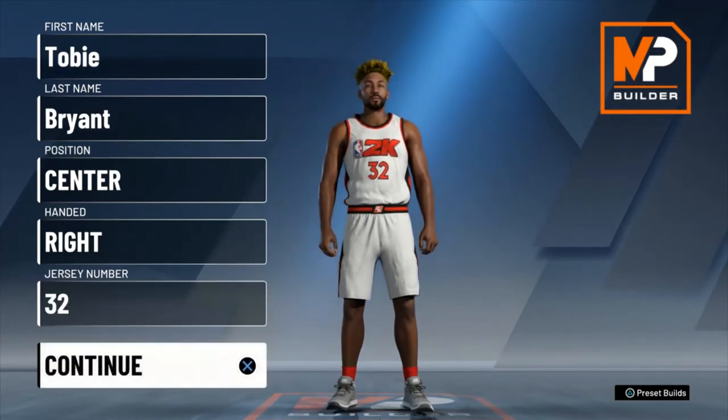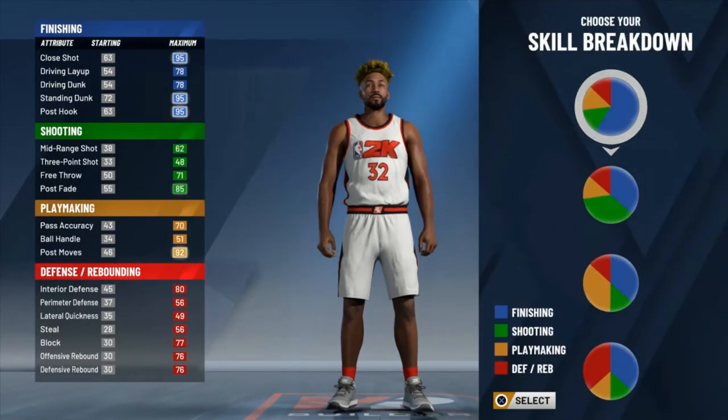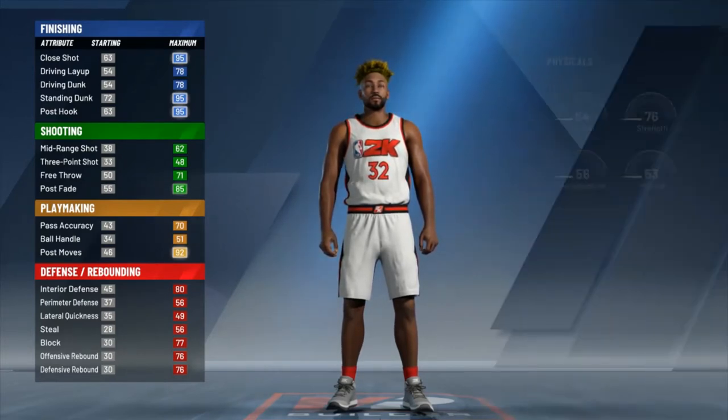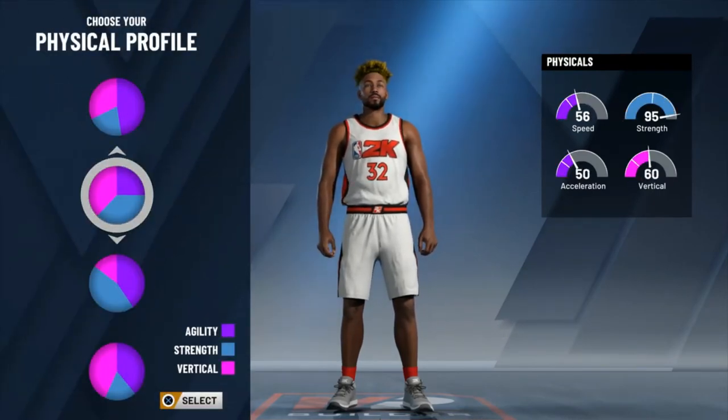Position-wise we're going to go with center over power forward. Yes, Blake Griffin was a power forward, but as a center you get more defensive and rebounding badges, so I feel that helps in the long run. He's always been an efficient rebounder, not so much a defensive stalwart, but those extra rebounding badges come in handy. Skill breakdown: we're going with finishing. Physical profile: I'd say strength and vertical.